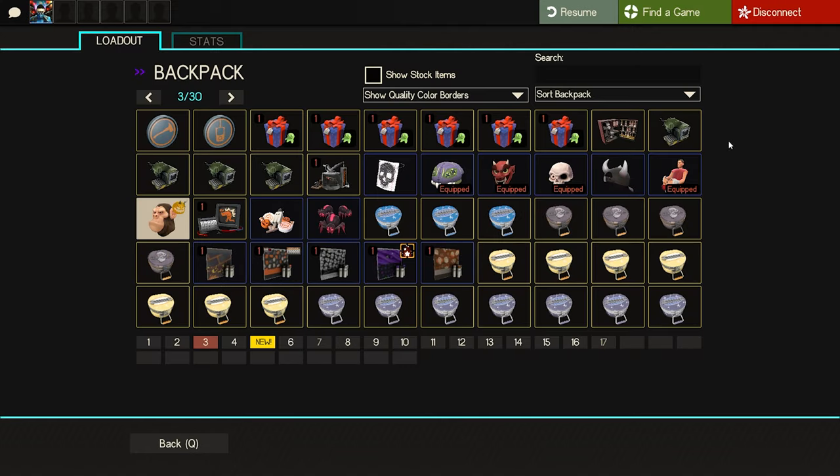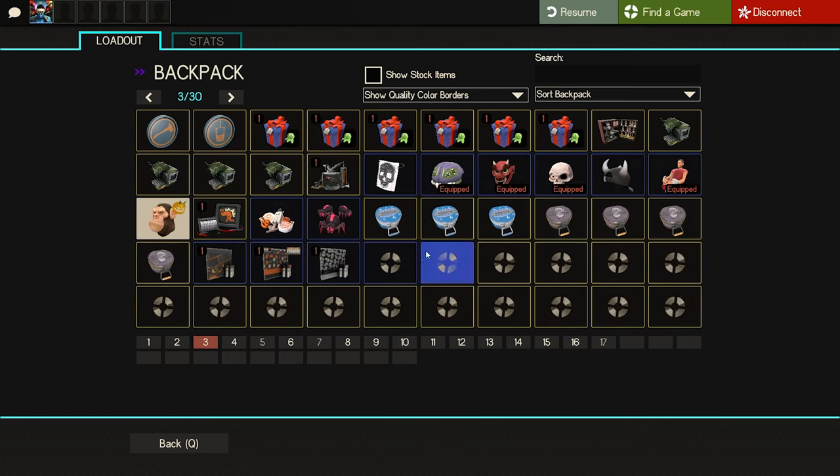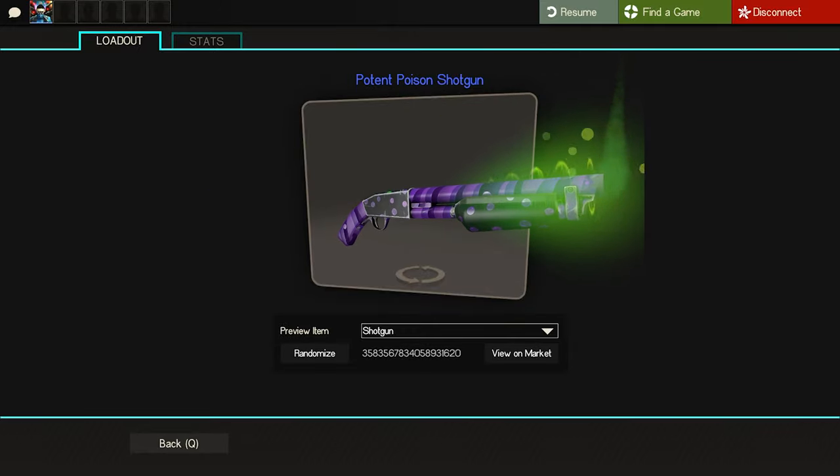Crazy stuff — managed to pick up 10 of the new hats, some of them pretty cool, definitely going to be opening more in the future. But this is sick — look at that, the Isotope field tested but Isotope unusual war paint. Insane!